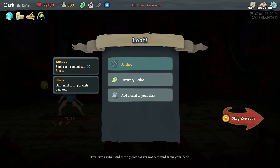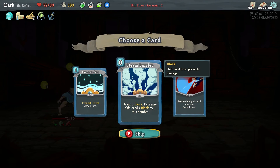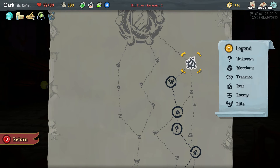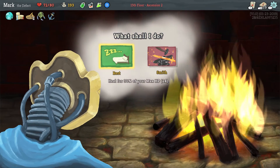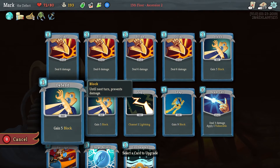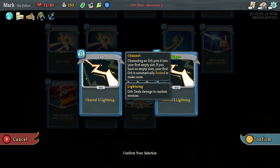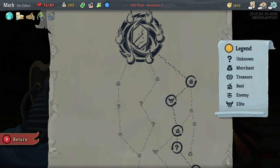A dexterity potion which will up our block, and channeling of frost. I think we're going to channel frost — frost is a defensive orb. So let's go ahead and take our break. I think I'm actually going to risk going in with slightly reduced hit points and upgrade a card. I think the card I want to upgrade is Zap, because Zap goes to zero energy cost.